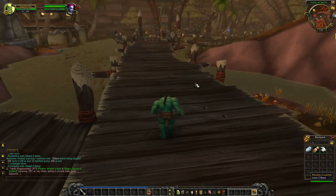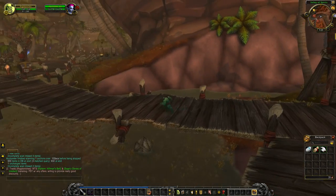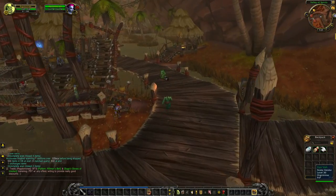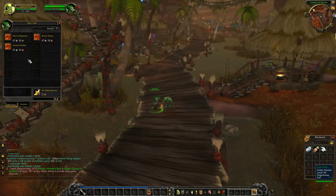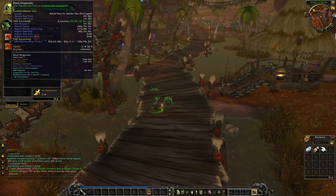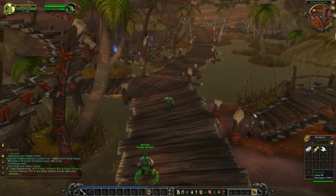I could have sworn you were able to buy snakes in this place - I just don't recall where exactly. I guess we'll find it. He walks around - that's interesting. Wow, 47 silver each. People seem to like the black kingsnake. Good to keep in mind for later.